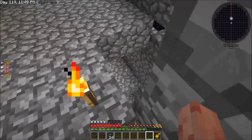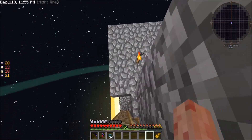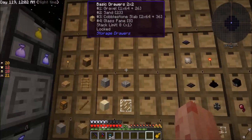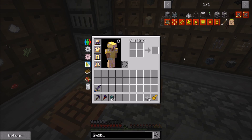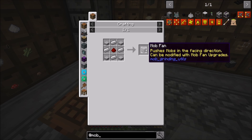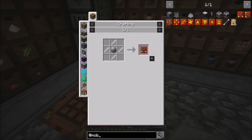Now how are the mobs gonna get to this cage right here? This is something you need to experiment with — let me show you what I've found. There's this entire mod called Mob Grinding Utils that has a bunch of utils for grinding mobs. The biggest one I see here is the mob fan — it pushes mobs in the facing direction and can be modified with mob fan upgrades. I'd rather not have to upgrade them because the upgrades are really expensive — 11 aluminum for one width modifier.